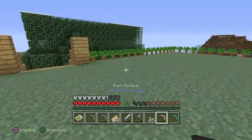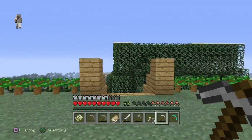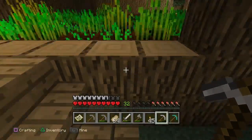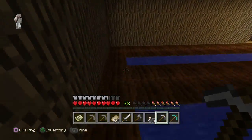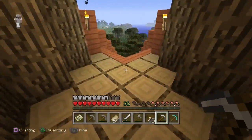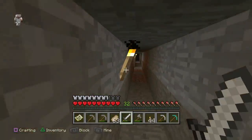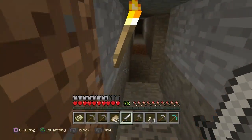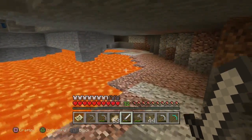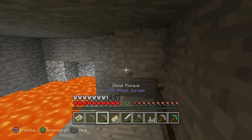I'm gonna go mining now because I need to get some stuff to build an enchantment table. I need to get at least one more diamond and some obsidian — I don't know how much obsidian I need but I'll need some. It's been a while since I've been in this cave. I already hear mobs — I'm gonna go this way, down here close to lava, because I really need to get those diamonds.